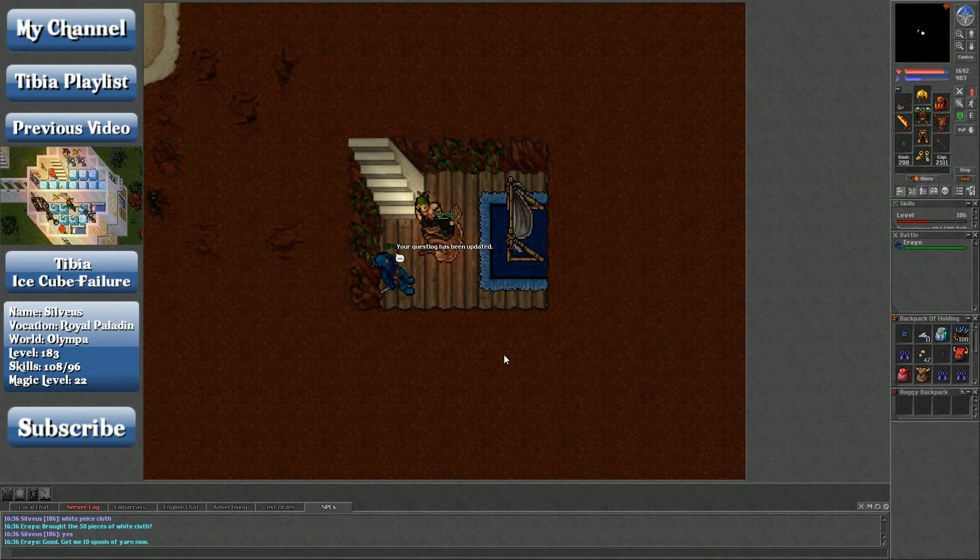And then 10 spools of yarn. Yarn comes from turning spider silks into yarn — I don't think anything drops yarn besides the old widow and mama long legs. Otherwise you need to get the silks. Silks drop from spiders, obviously.